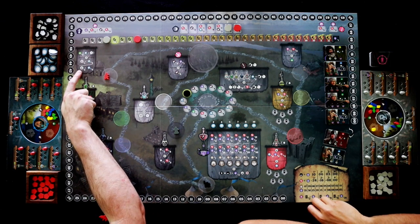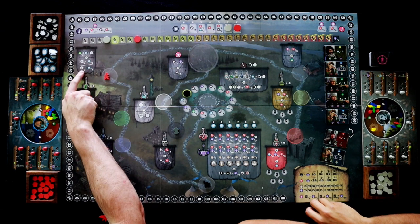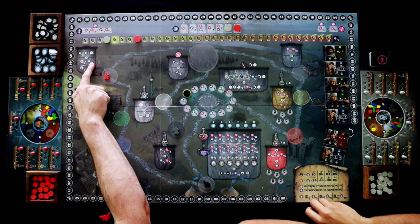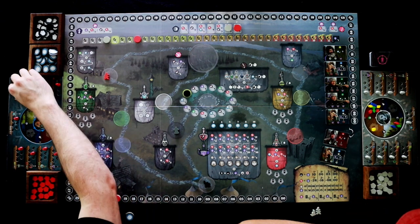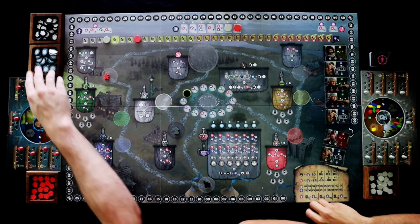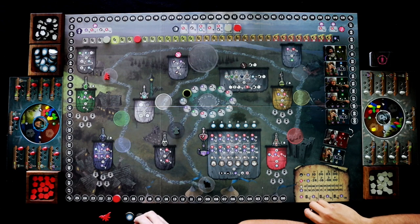Whenever I place my witch down here I get the bonus at the bottom of this space. In this case I can sell one of those potions to gain three coins, or sell two to get four coins. I'll sell one invocationous and I'll get three coins, bringing my total up to six coins.